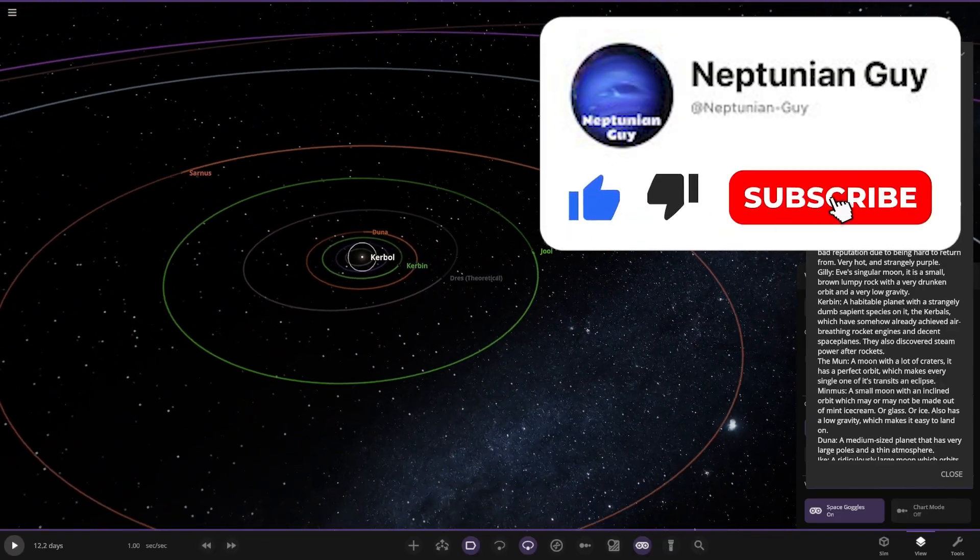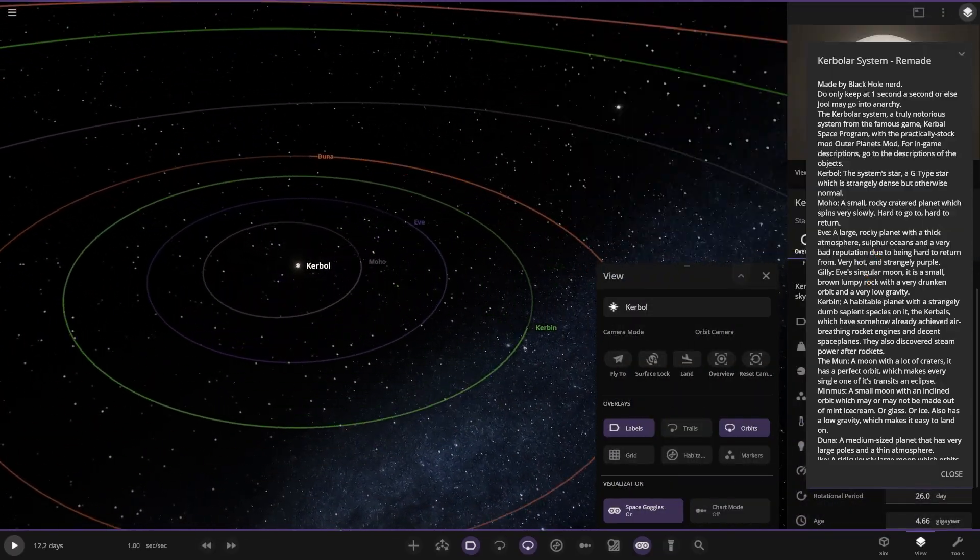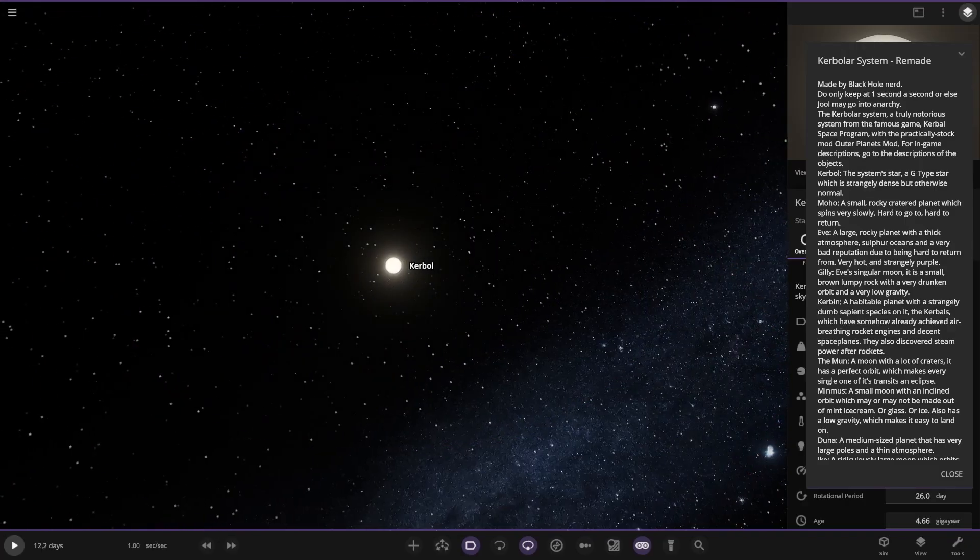Made by Blackhole Nerd. So this system is runnable, actually — that's pretty cool. Do keep it at one second or else it may go into anarchy. The Kerbola system: a truly notorious system from the famous game Kerbal Space Program, with the practically stock Outer Planets mod. For in-game descriptions, go to the descriptions of the objects. So Kerbol, the star itself — the system star — is a G-type star which is strangely dense but otherwise normal.